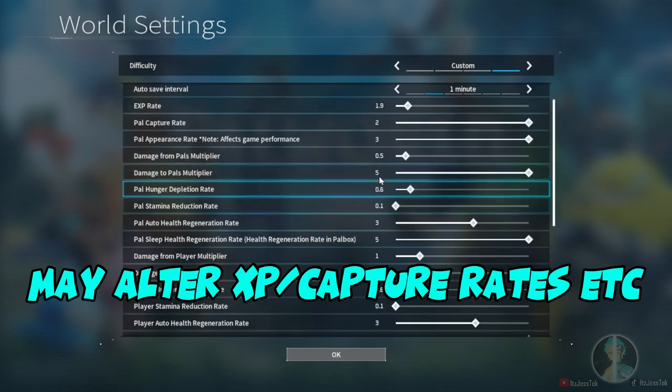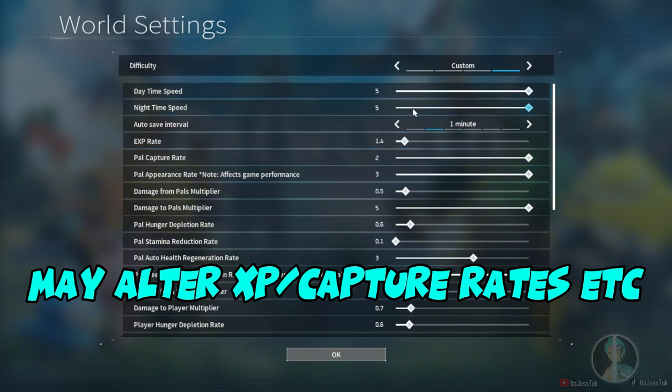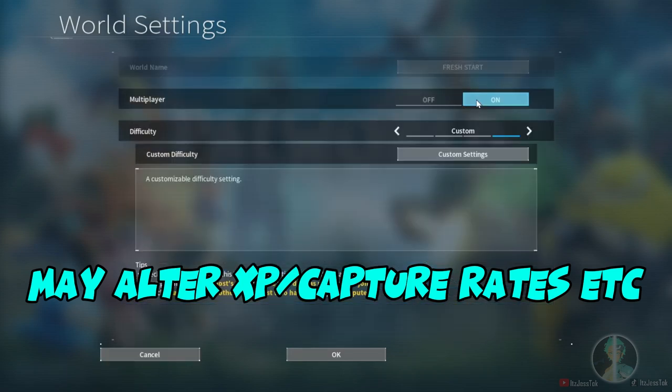There are other options you can alter in the settings: the XP rate, the capture rate, the resource rate, the resource spawn rate, the resource yield rate, the amount of time it can take to see another meteorite event or supply drop event — things like that you can alter.